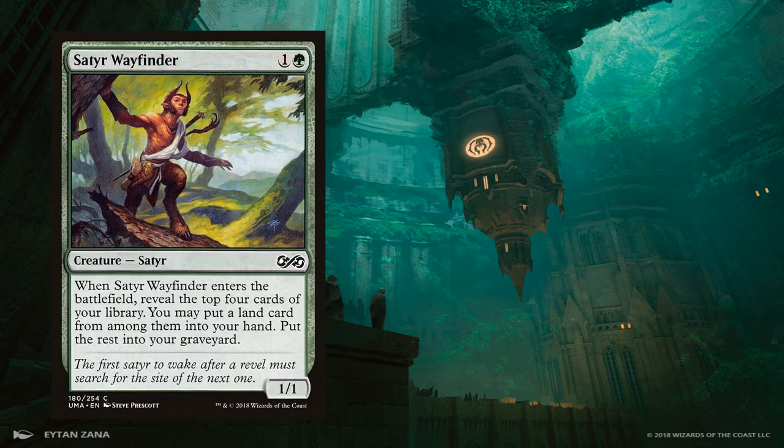Satyr Wayfinder is a green 1/1 creature for 2 mana. When it enters the battlefield, you reveal the top 4 cards of your library and may take a land from them, putting the rest in the graveyard. This card does a great job of expanding our graveyard, and is well-priced considering it replaces itself with a land.